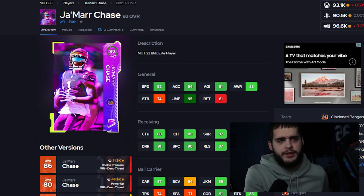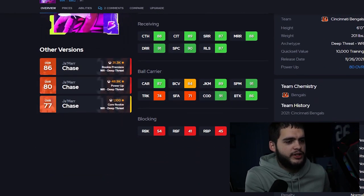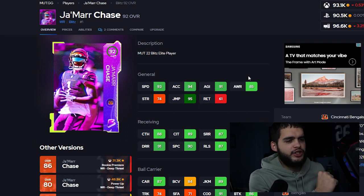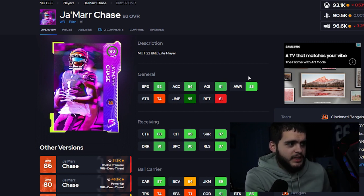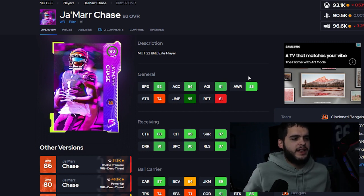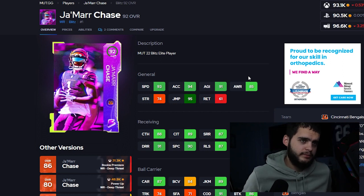These are in no specific order — some of the best budget cards in the game. Let's start with Jamar Chase Blitz 92 overall. This card goes for around 93k, and anything below 100k to me is pretty much a budget player. 93k is so easy to get with solos and free stuff. Similar to his first card, he's gonna be really fast with a lot of stats you can really make do with.